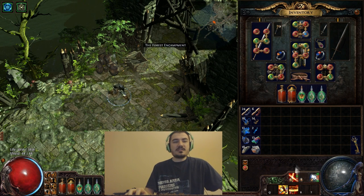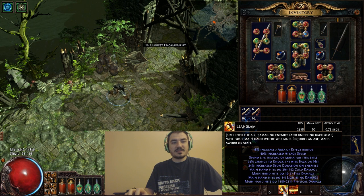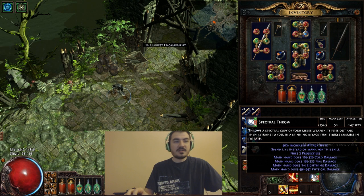So this is my character. I use Double Strike with Spectral Throw and Leap Slam. I don't really use Leap Slam for damage or anything, but it does pretty good damage. I use Double Strike for my single target and Spectral Throw for the large portion of my AoE.